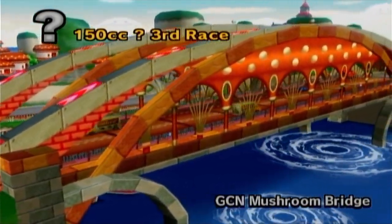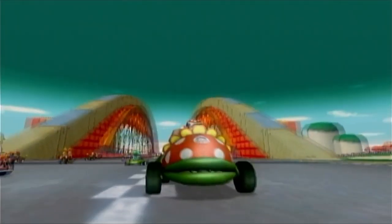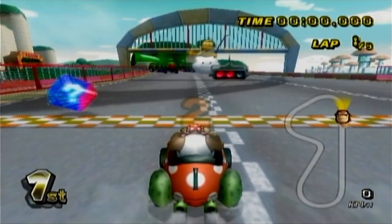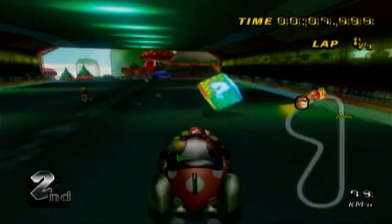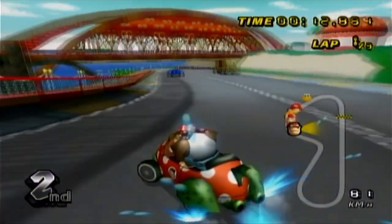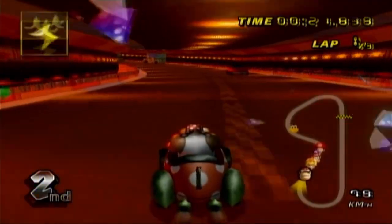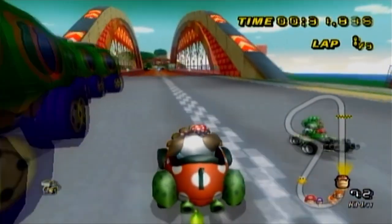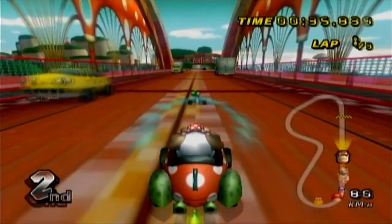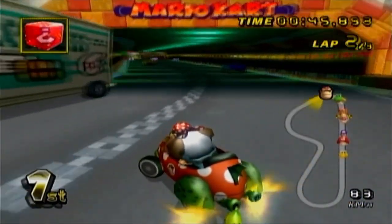Time for GCN Mushroom Bridge. This course always seemed a little blah to me — there are a lot of straightaways. This is one of those courses with moving traffic on it, and it always just kind of failed to stand out in any way. The bridge at the end — they kind of tried to make it into a shortcut where you can ride on the railings, but it really didn't work because it wasn't actually faster and it was really risky. How is Yoshi going faster than me? I'm a full weight class ahead of him, and I'm in one of the faster cars, and he's in the standard. You cannot tell me the standard cart medium is faster than the Piranha Prowler.